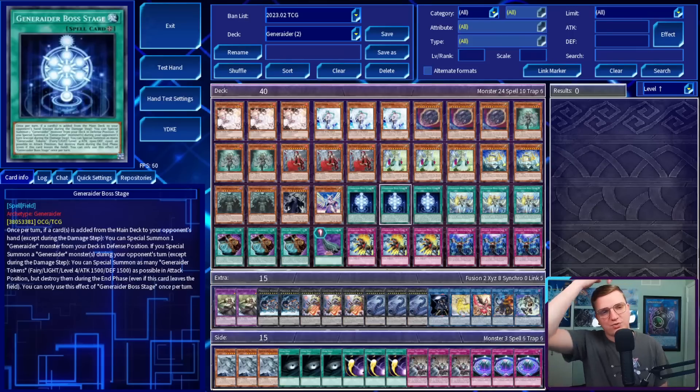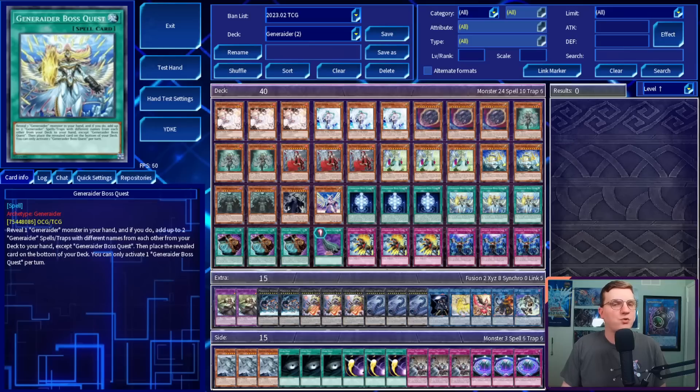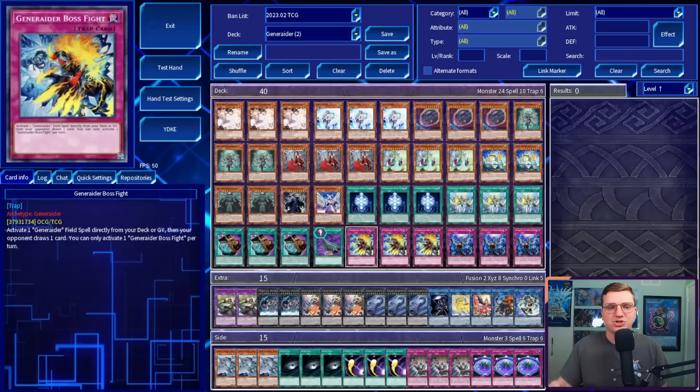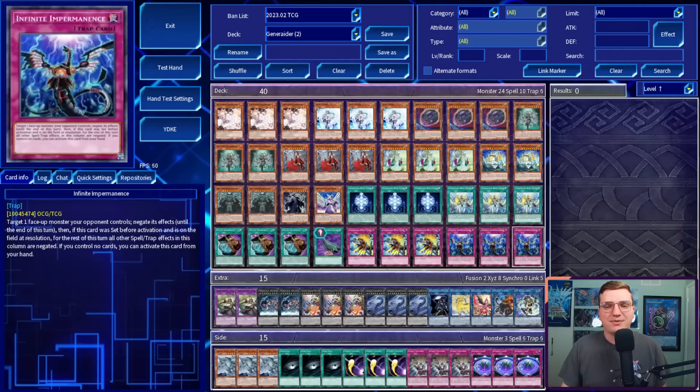After that, we've got three copies of Generator Boss Stage. Once per turn, if a card is added from the main deck to your opponent's hand except during the damage step, special summon a generator monster from your deck in defense position — that's a soft once per turn. This one's a hard: if you special summon a generator monster during your opponent's turn, special summon as many generator tokens as possible in attack position, but destroy them during the end phase. We're playing three copies of Generator Boss Quest because you aim to have a lot of bosses in hand. This card allows you to reveal a generator monster in your hand, add up to two generator spell/traps with different names from your deck to your hand except Boss Quest, and then put the revealed card on the bottom of your deck.